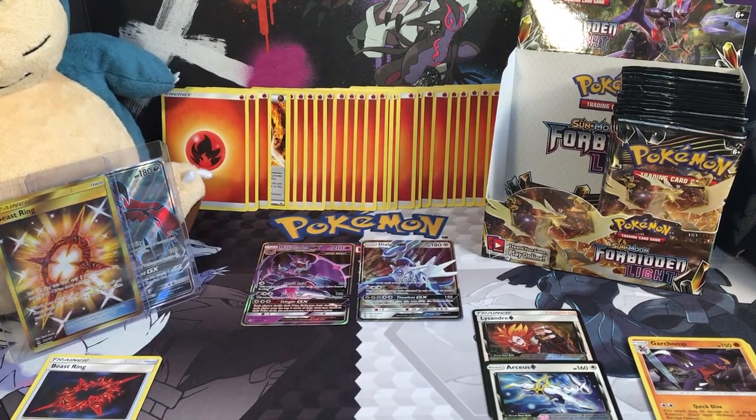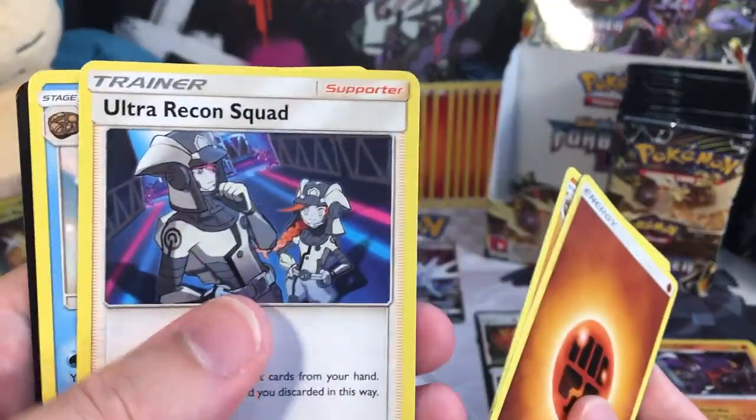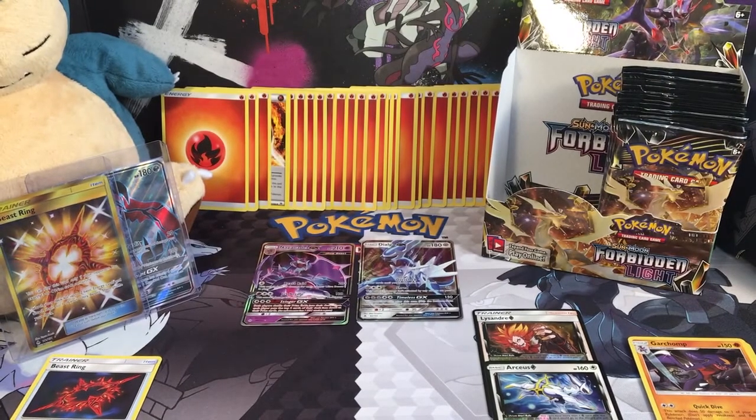So let's keep going. Fighting Energy, Tairun, Ultra Recon Squad, and Anomora — so that's pretty cool.